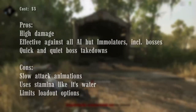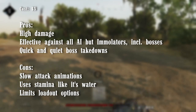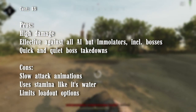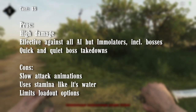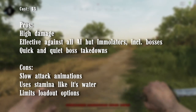The main pros of the combat axe are its high damage per attack, very low cost at $5, and its convenience for taking down bosses without having to scrounge for other heavy melee weapons. The cons are its slow wind-up animations, steep stamina costs, and taking up a medium weapon slot, which severely limits what other weapons you can bring, especially at rank 1.